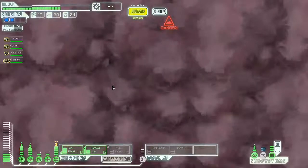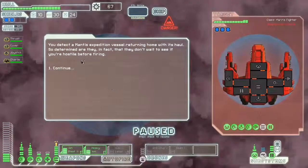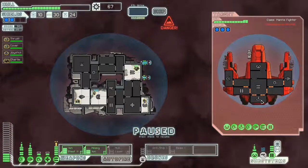You detect the Mantis expedition vessel returning home with its hull. They don't wait to see if you're hostile before firing. I guess we've got to worry about Mantis again. He's got teleporters, missiles, blazers, and looks like an exploding bomb — quite a bit to handle, but nothing I can't really handle.